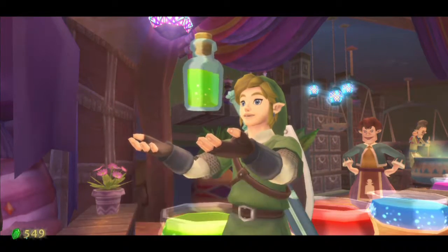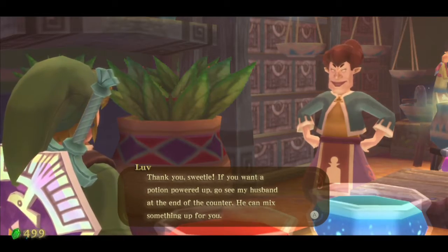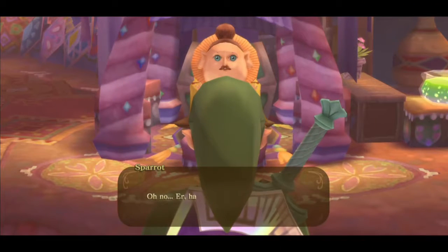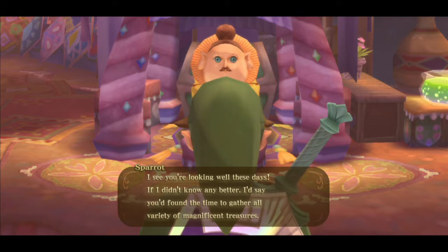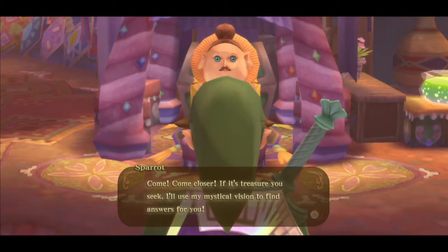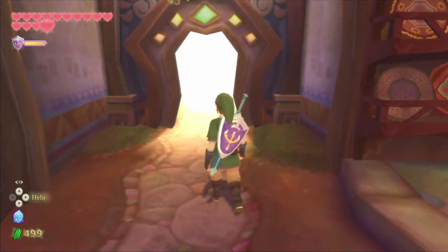We got a Stamina Potion. The shopkeeper mentions if we want a potion powered up, go see her husband at the end of the counter. I think I'm good. Oh — Sparot. Hang on a second. He says he can see we've been gathering magnificent treasures and offers to use his mystical vision to find answers. I'm good, Sparot. Thank you for the concern, though.